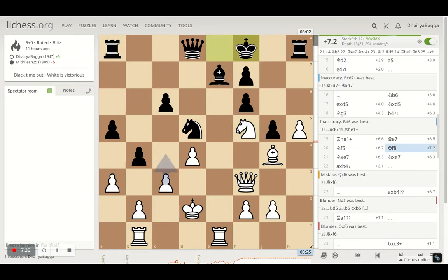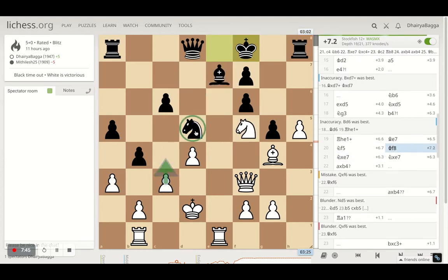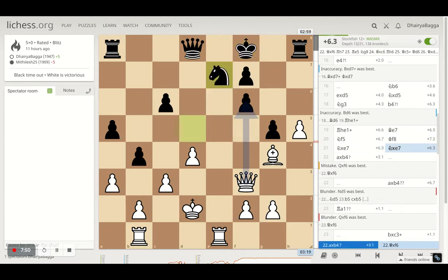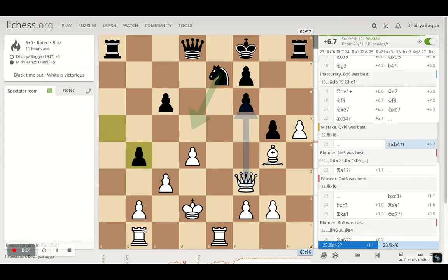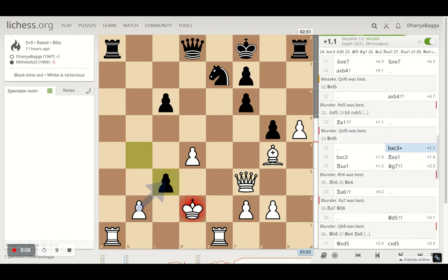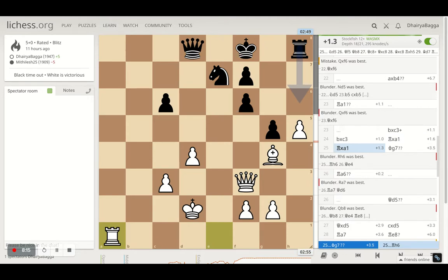My opponent moves the king to f8. I could have played the pawn forward and kicked this knight away from the defenses, but I chose to capture the bishop and simplify the position. The opponent takes back with the knight. I can take this pawn with the queen but I took on b4 first, making sure there's no tension on the queen side. After the opponent takes back, I offer the rook exchange as well since I'm pretty much comfortable in the position. The opponent takes the pawn, I take back, and then the rooks are exchanged. I'm still confident about my position because of the light-squared bishop and my rook on the open file.